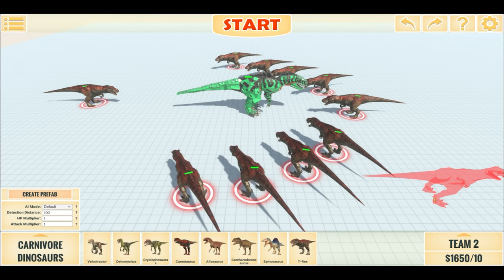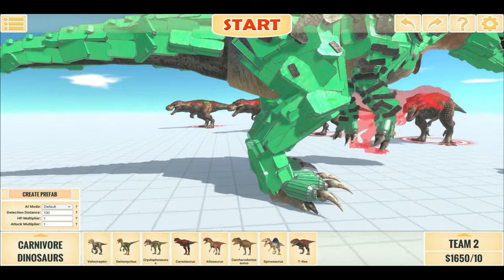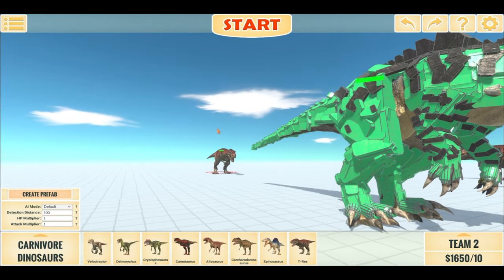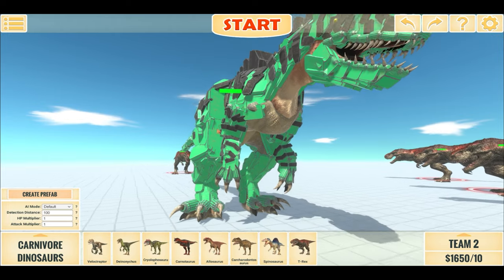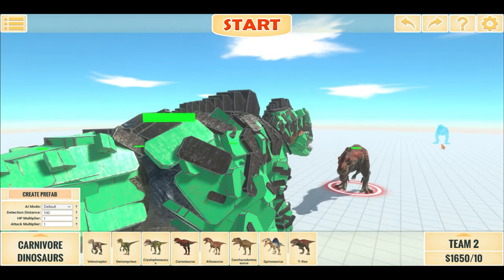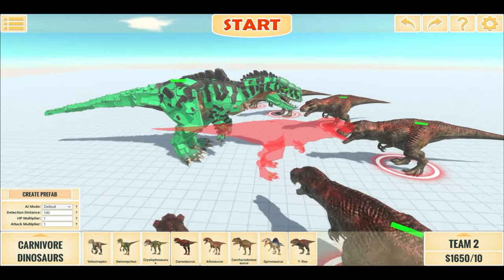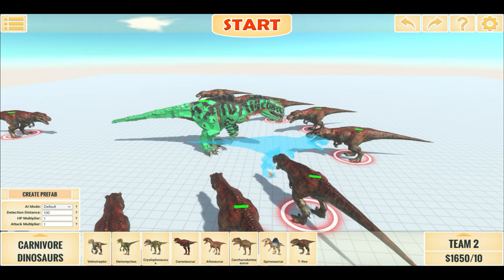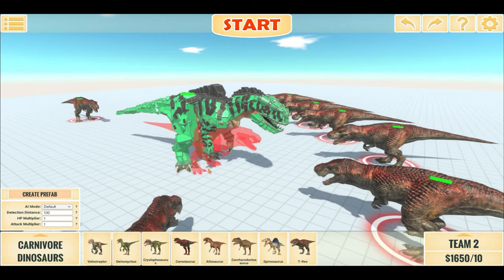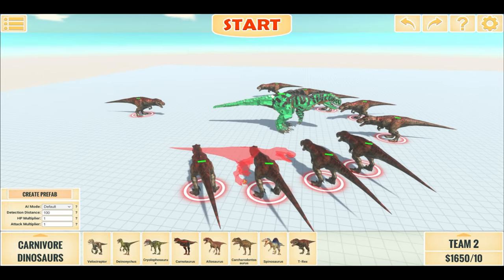Hello everyone, I'm the Dino Gamer and welcome back to another Animal Volt Battle Simulator video. So this is the Giganotosaurus, which is modeled to be similar to the Jurassic World Dominion Giga, except it's much bigger and has a ton of health and attack. We saw how 1 Rex fared up against it — it did no damage — and we also saw how 10 Rexes fared up against it. They didn't even take out a quarter of its health.